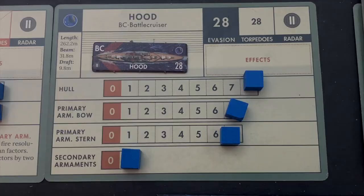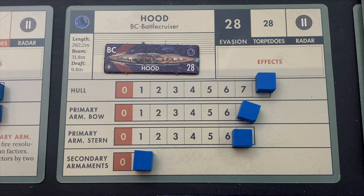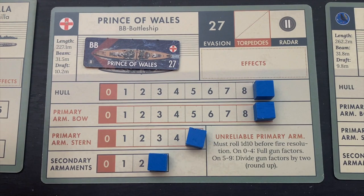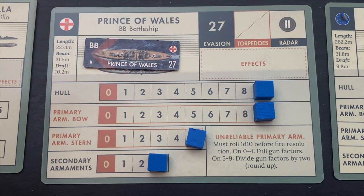Let's take a quick look at our British combatants — these are the cards that dictate all the stats for each ship in the game. This is the Hood: pretty good hull, pretty good primary armament, bow and stern secondary armament with an evasion of 28. Here's the Prince of Wales, a battleship — a little bigger hull and primary armament in the bow, stern armament not so weak, but it has an unreliable primary armament. On a roll of one to four, all gun factors fire; on a five to nine, it's only reduced by half. Evasion of 28. Lastly, the Prince of Wales and Hood destroyer flotilla — a number of destroyers represented by one counter — with fast evasion.